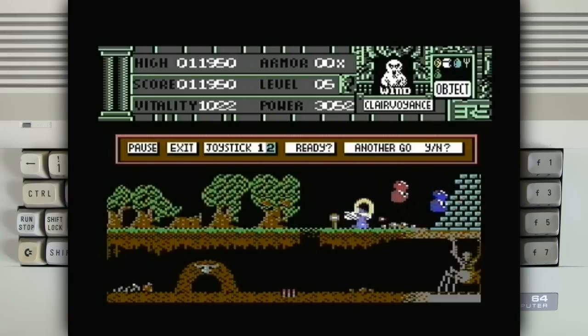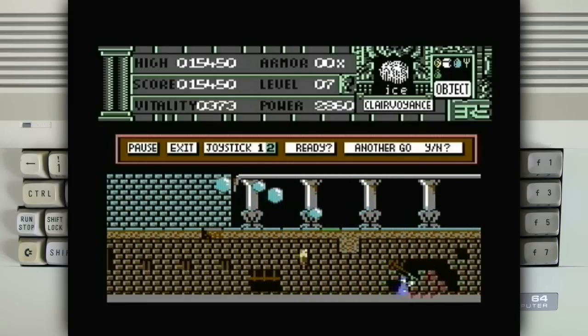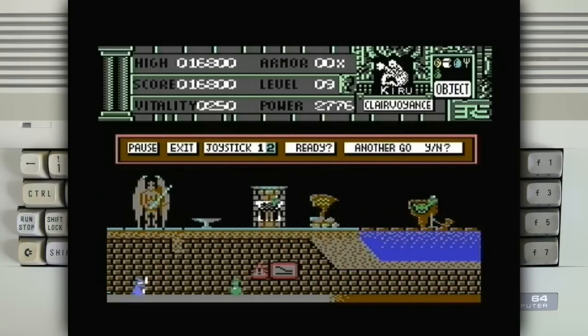Jump — this time I made it. Spirits this time. Nice, nice — there's another, oh big creature down here. It seems to be pretty easy to kill. That was the first stage. Loading some more now. Okay, second stage.